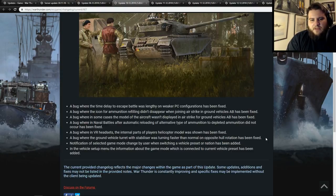In the vehicle setup menu, information about the game mode connected to the current vehicle presets has been added. So once you're looking at your presets, it will tell you which preset is for what mode. I personally don't use presets — I'm old school. I already know where all my vehicles are and what I want to use. As somebody who plays a vehicle, aces it, then moves on, presets are not really that useful for me.